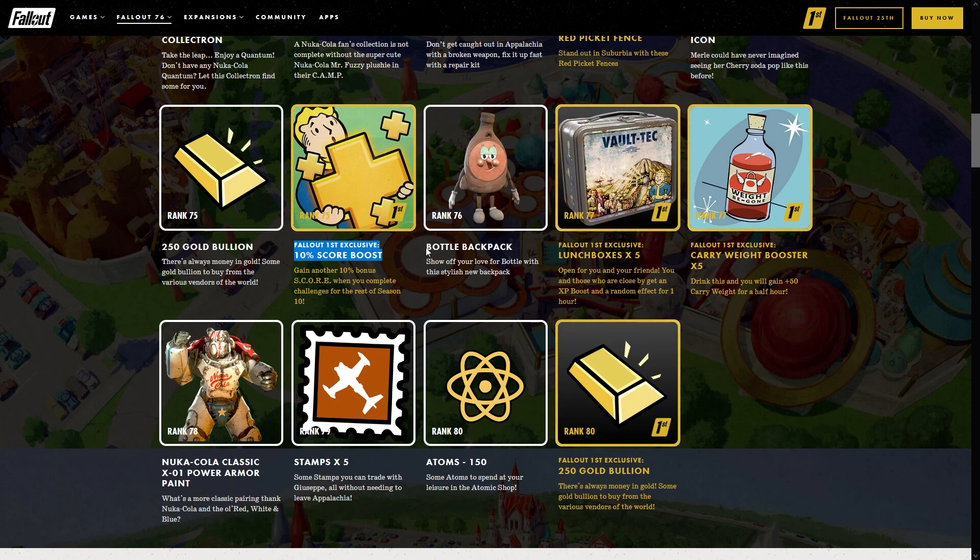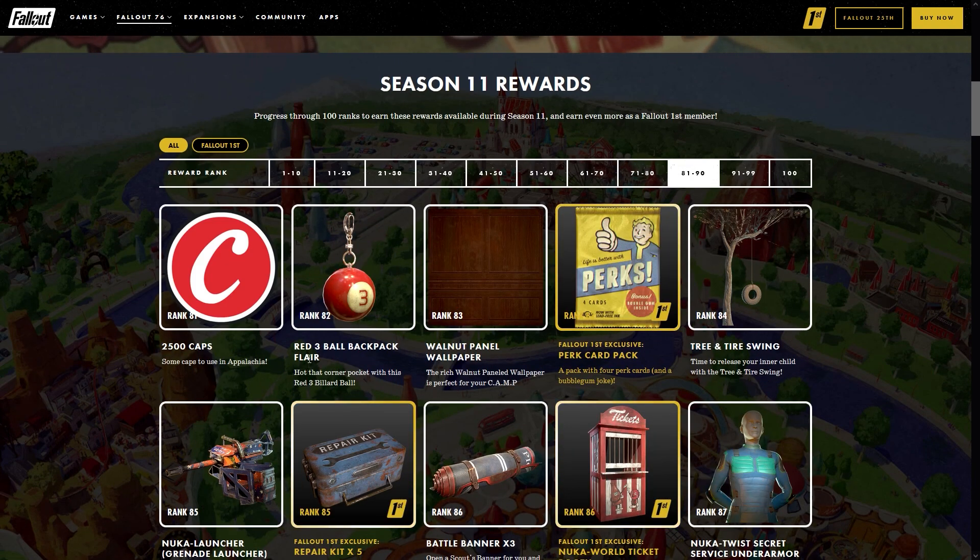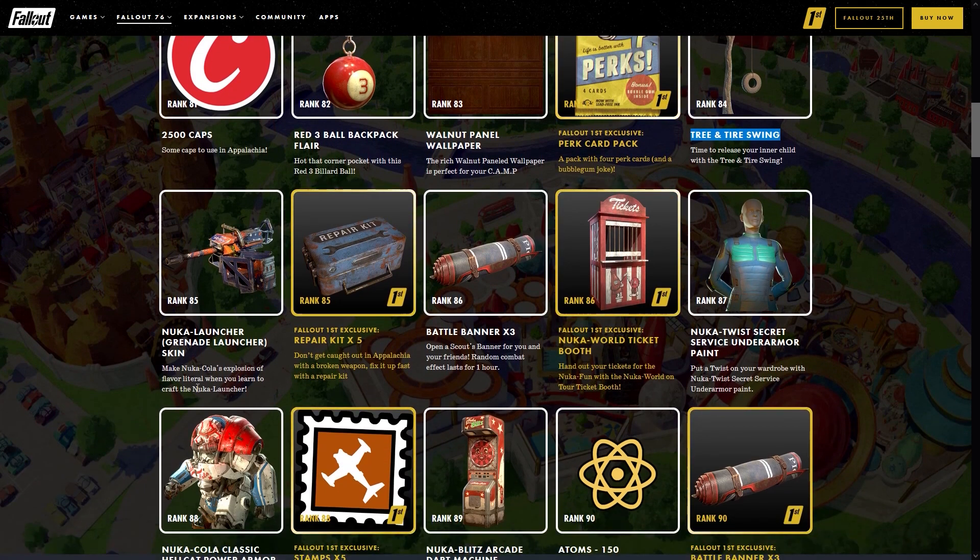At rank 75, Fallout First exclusive, you get an additional 10 score boost, which will bring you up to a total of 25 score boost for the rest of the scoreboard. If you made it this far into the video, don't forget to give this video a thumbs up and hit subscribe if you like this kind of content. Rank 78 is going to be the Nuka Cola Classic X01 power armor paint, rank 82 is going to be the red three ball backpack flare, rank 83 the walnut panel wallpaper, and rank 84 the tire swing which looks really cool and very reminiscent of home.